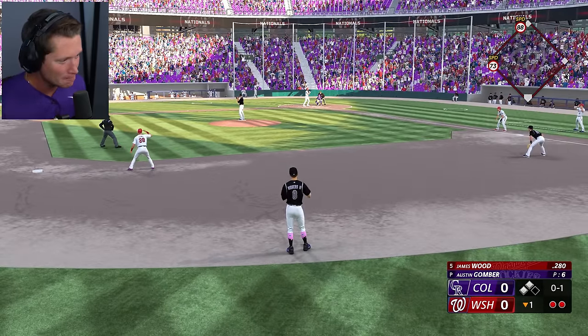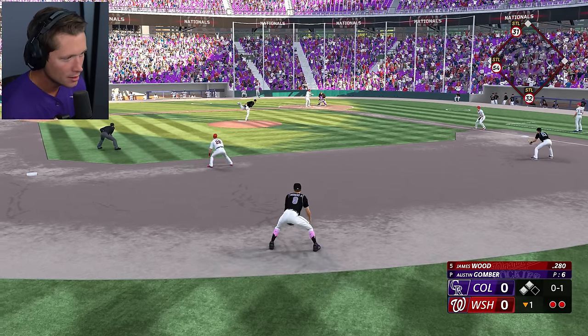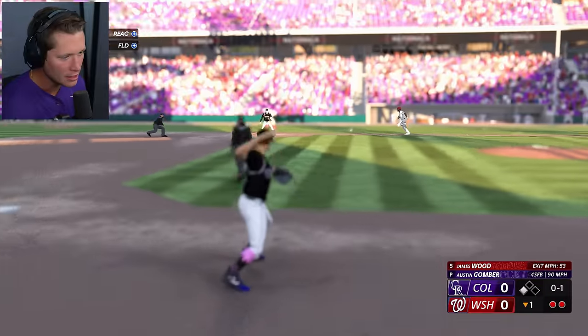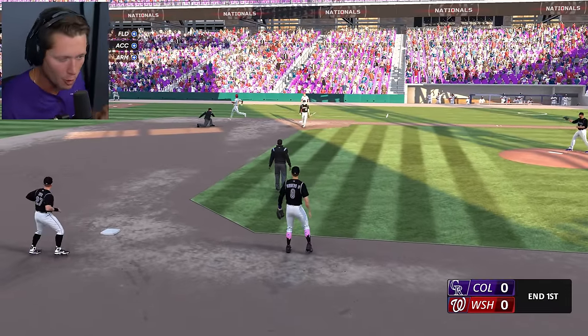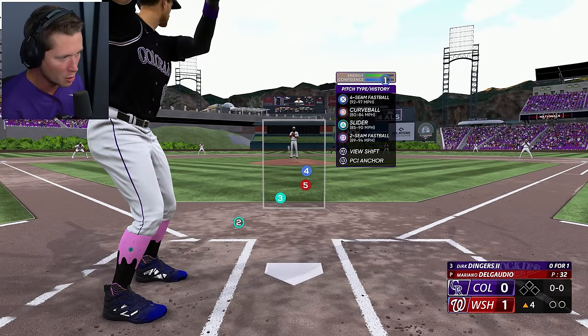Nobody's jumped the yard yet. A few episodes ago we turned down the hitting difficulty all the way — obviously that makes it so that we can hit more home runs. But like, anybody can hit home runs here. A fly to the outfield is going to be a home run. We're down by one. Four seam, curveball, slider, and a two seam. Let's go.